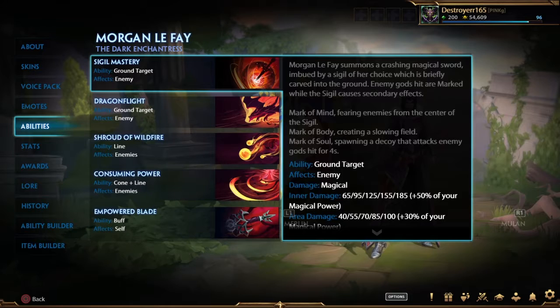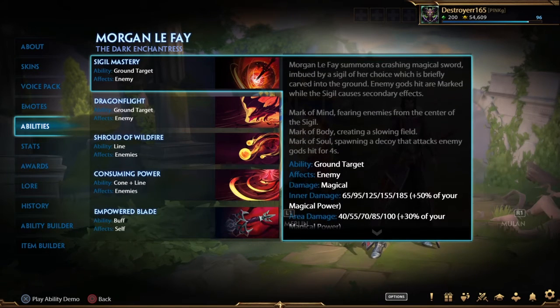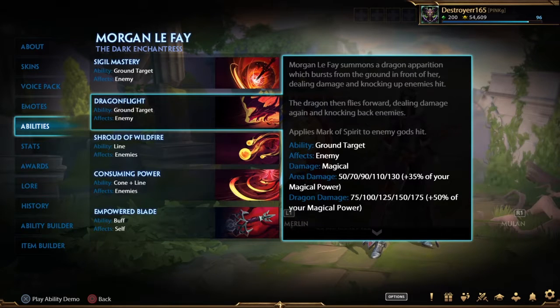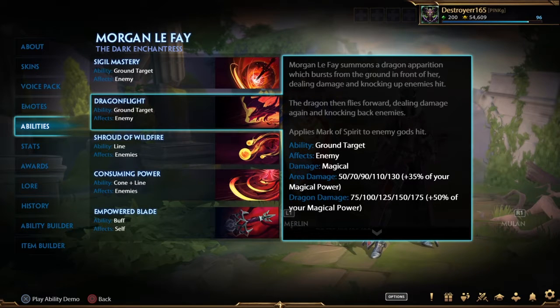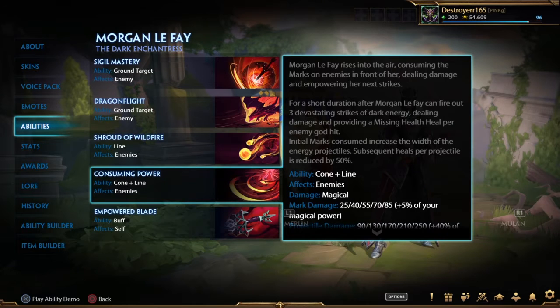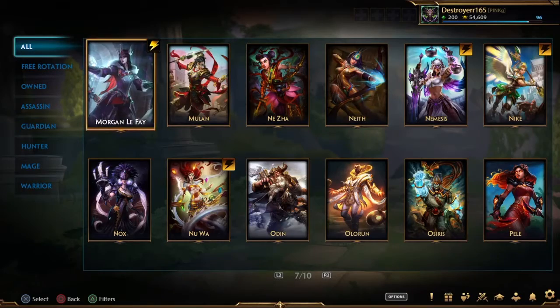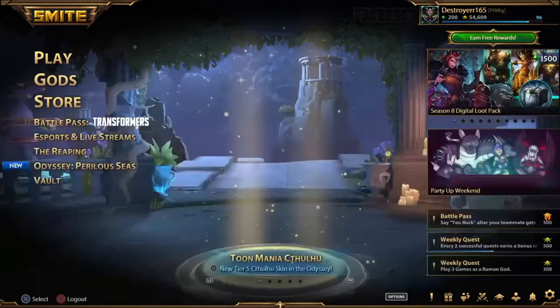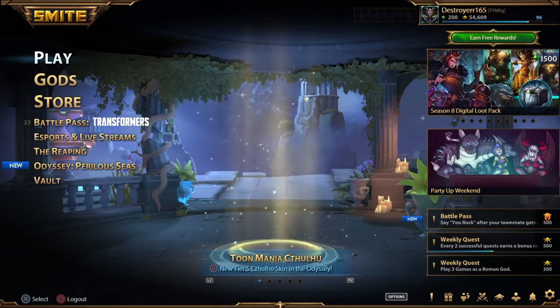For abilities, you're mainly gonna use the 1 — the fear — instead of anything else usually, because it's free CC. Then you go in with the circle for mobility and to take damage. Then you go straight in with your dragon to knock them up and keep them from moving away. Then you can ult if you want and just kill them from there.